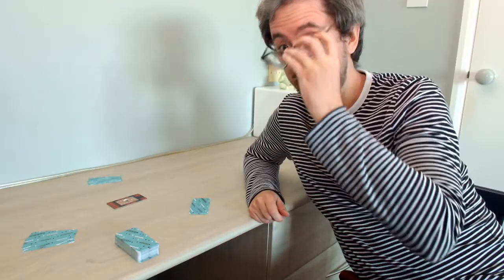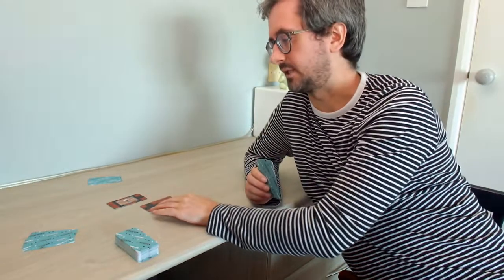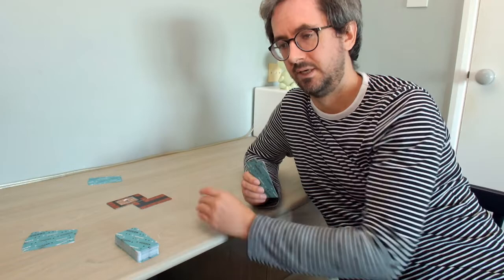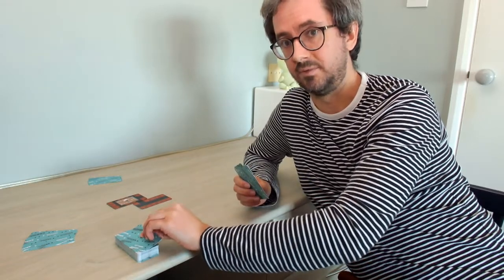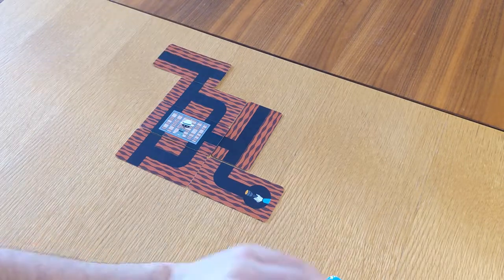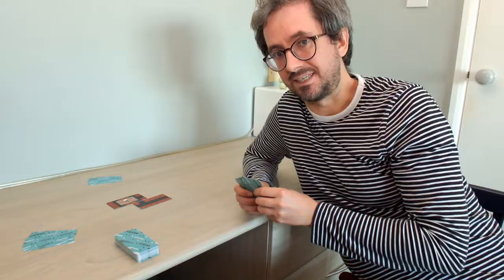Each player is dealt a hand of three cards. On your turn, you're going to lay down one of these cards that adds track to Bandida's paths of exit. You draw a card back up, and play moves on to the next person. The aim of the game is to try and block all the exits, thus preventing Bandida's escape.